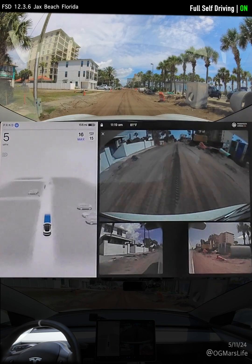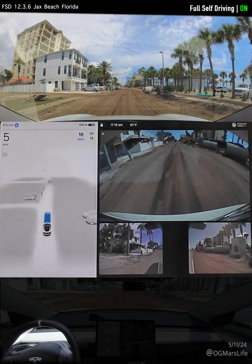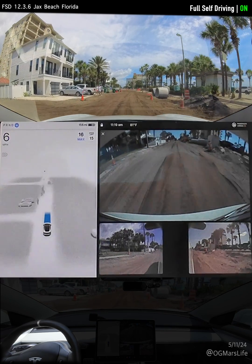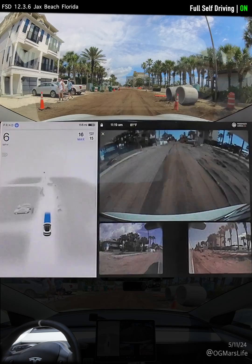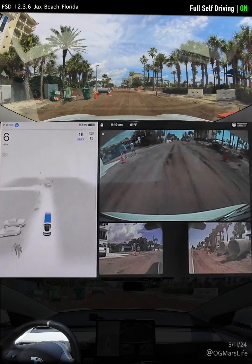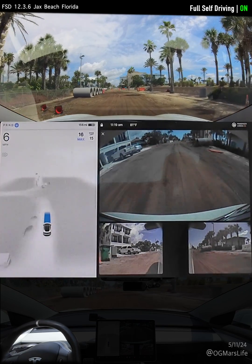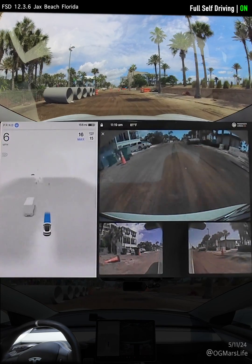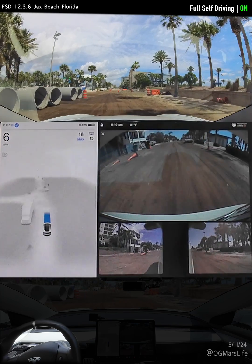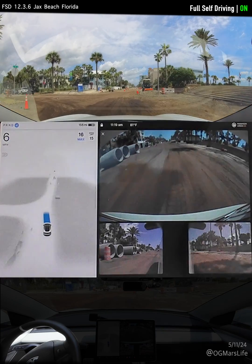It's extra cautious here because again there are no road markings for it to go by. This to me is a very telling system stress test. I'm not giving a destination to the vehicle right now — just turning on FSD — to see how it navigates itself out of this scenario. I just want to see what it does.